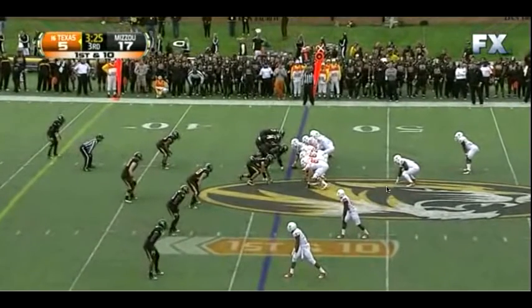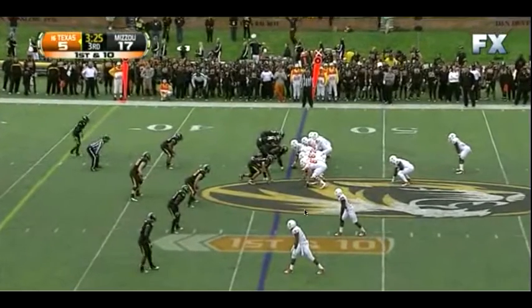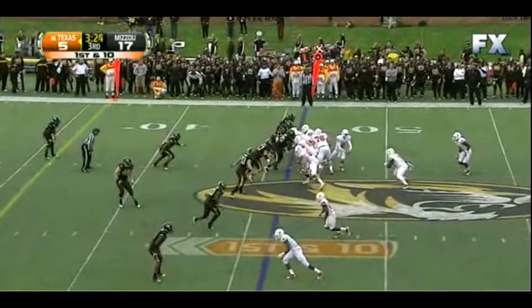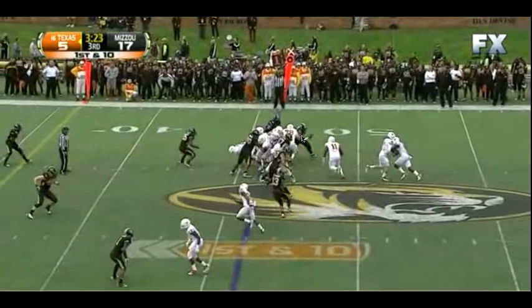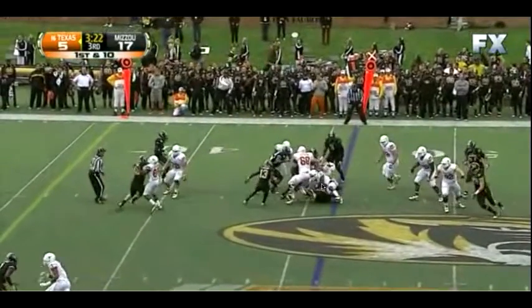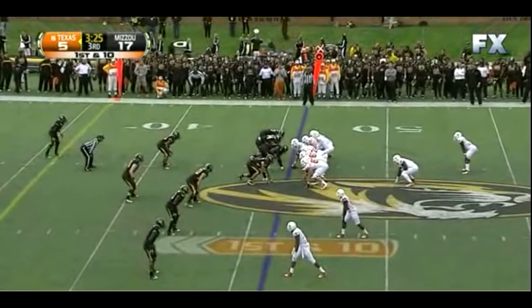We're in that offset I look again. This time we run a counter to the short side of the field and it gets broken up in the backfield. If you watch the three-tech here, Hopkins is going to come down and try to down block him. He sidesteps that down block, gets outside leverage, at which point Snow is going to try to trap him — and he runs right through that trap. He's already got leverage in the backfield and is able to blow the play up. On one hand you could say it's a failing of our offensive linemen, but it's also a tremendously athletic play from the three-tech. Sometimes you've just got to give it up to a defender who makes a tremendous play.